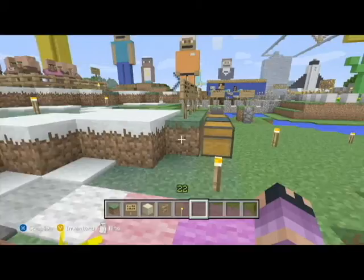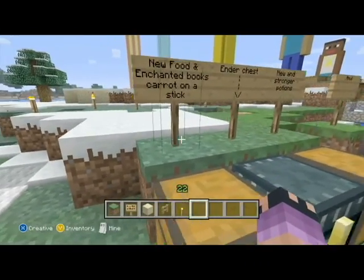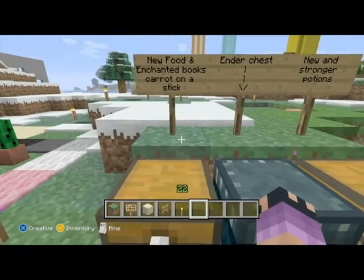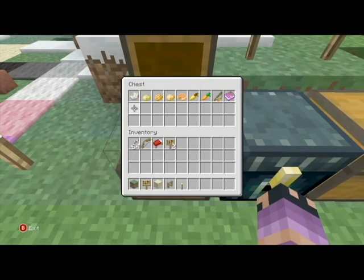We have an ender chest that has been added as well. Some new food — oh, that's the nether quartz. We got poisonous potato, baked potato, potato, pumpkin pie. We have golden carrot, carrot, and now we can make carrot on a stick for the pigs that we can ride with. Also, we have enchanted books, which is pretty awesome.